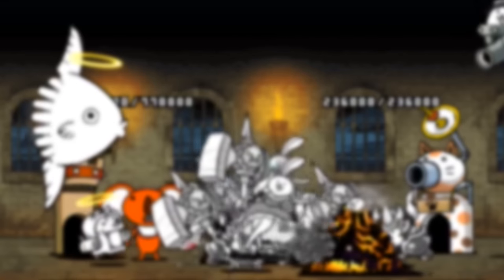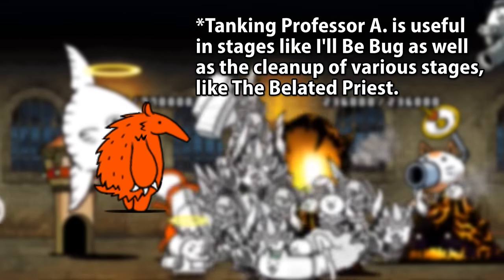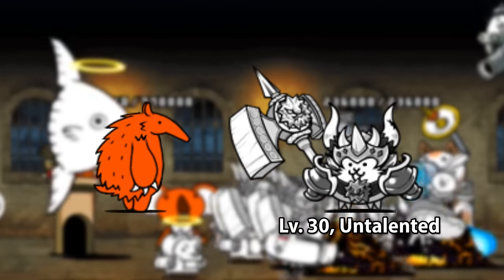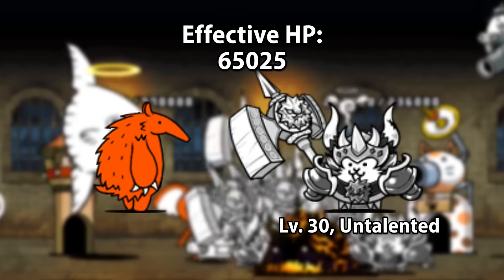Let's say you're using him to tank a Professor A, one of the red enemies where tanking is generally a good idea. After the Into the Future anti-red fruit, Maximum at level 30 and no stat talents has an effective 65,025 HP versus red enemies.